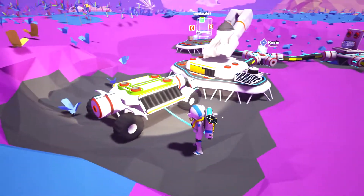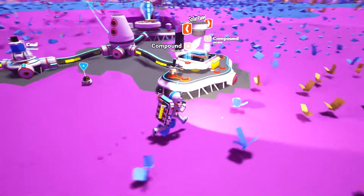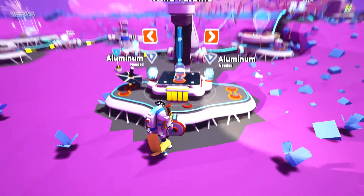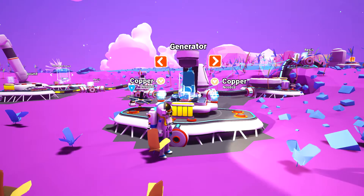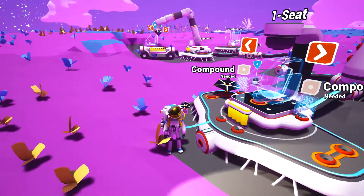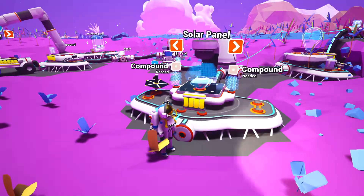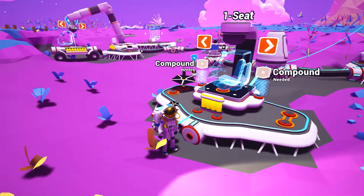How do I drive that rover? I think we need storage... what is this? Wind turbine. Battery. Maybe we need a battery. Generator. One seat — we definitely need a seat, I guess, because there's some kind of steering wheel. Solar panel. Storage. Yes, I think we need a seat.